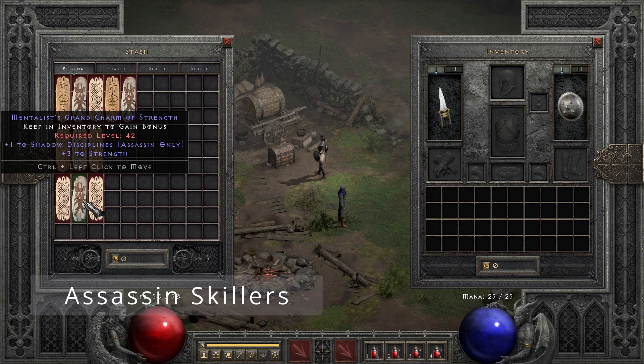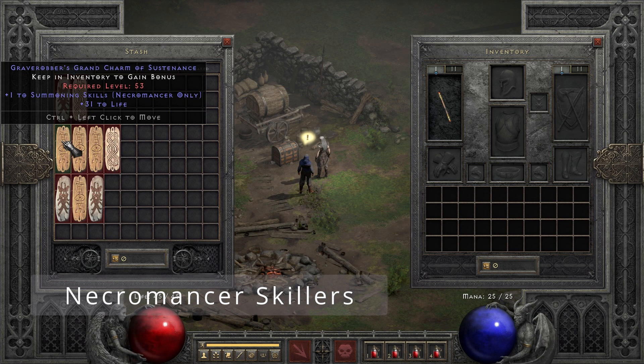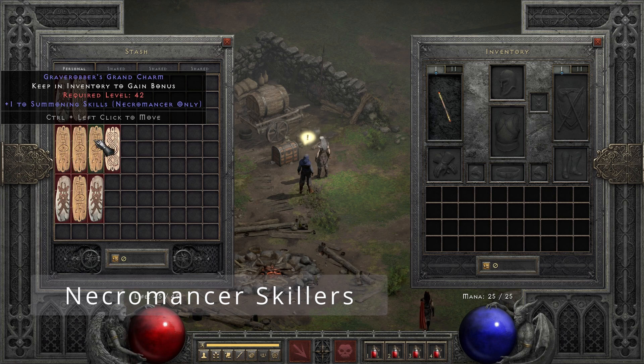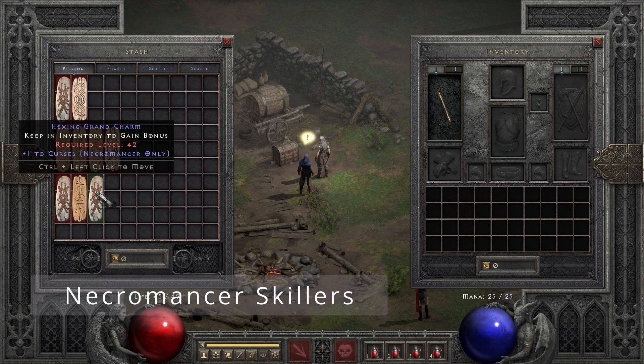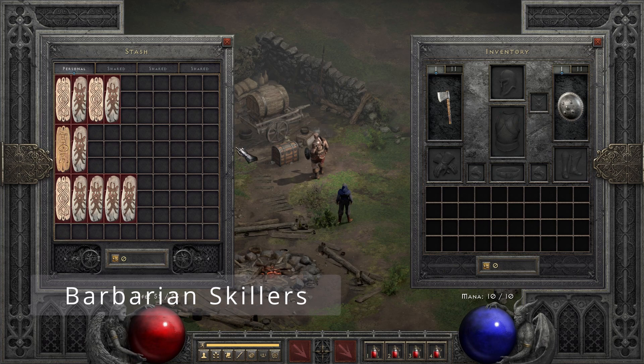Moving on to the Necromancer, where we got two to Poison and Bone Skills, four charms with plus one to Summoning Skills — one of them rolled with 31 life, which is a pretty great charm. There were also three with plus one to Curses, and one of them rolled 28 life.